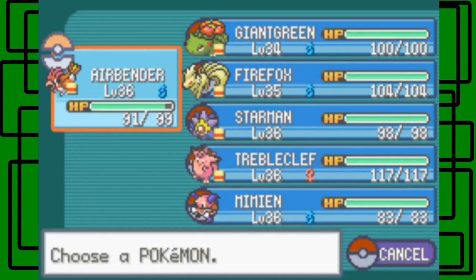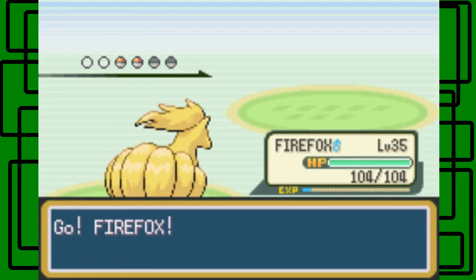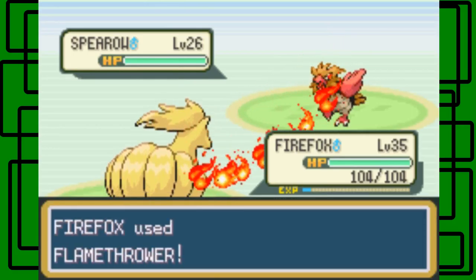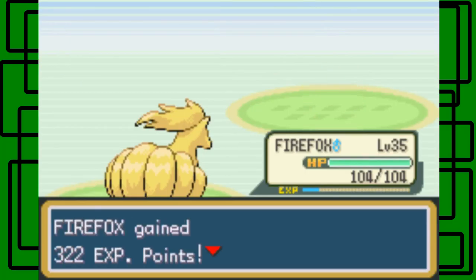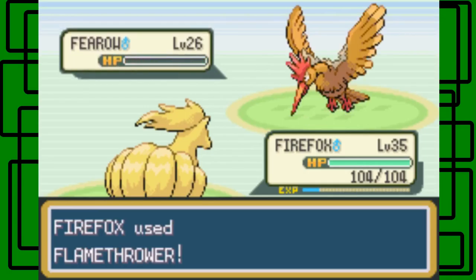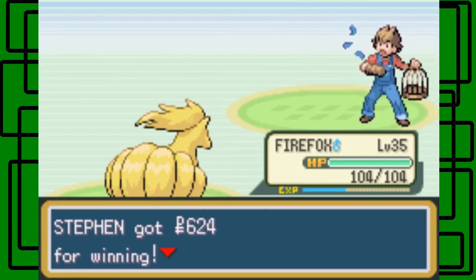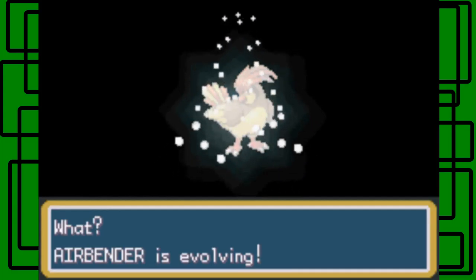Spearow, okay — let's switch to Flareon, I guess. Let's go for Flamethrower. There we go — nice. Another Spearow, I'll stay in. Let's Flamethrower on this thing — a more powerful move to one-hit KO it. Yes, it does one-hit KO — nice, awesome! We've defeated Bird Keeper Robert. Thanks for $6.24, man.